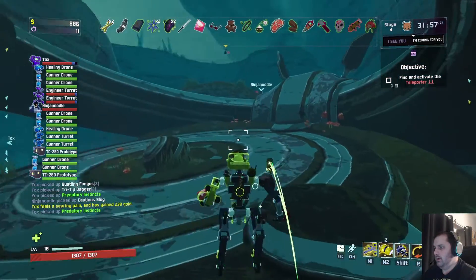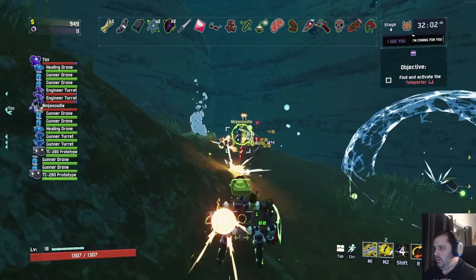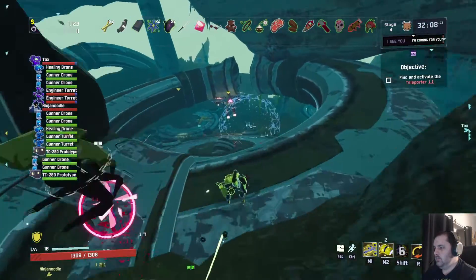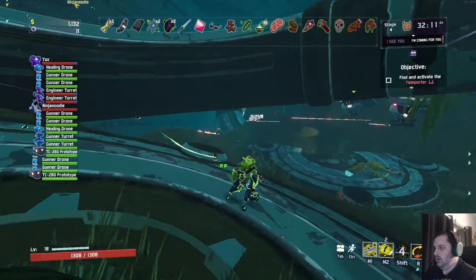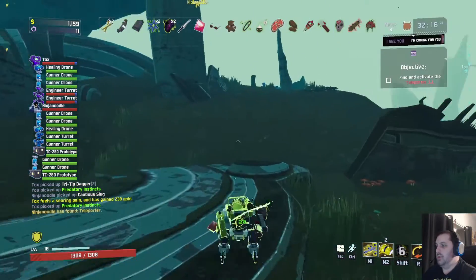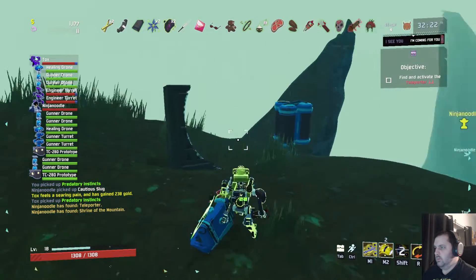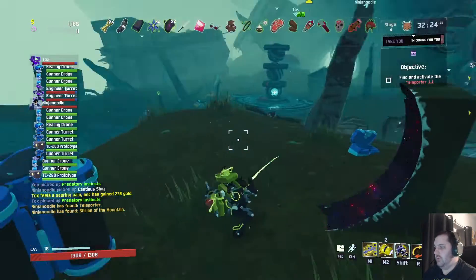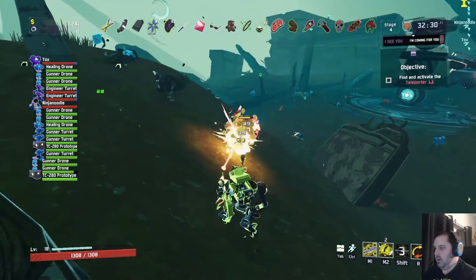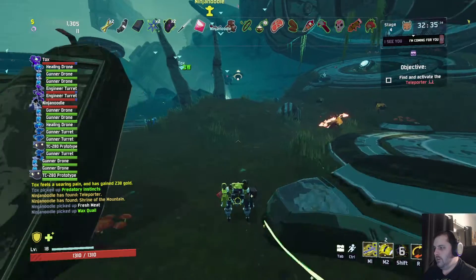There we go. Am I getting a ceremonial dagger? That'd be super helpful right now. Yay. Found it. Oh nice. The teleporter. I thought you meant the eggs. Also found it. Which one is that? Oh, shrine of the mountain. Hey yeah. So we're going to be fighting a leveled-up boss. Hell yeah. Always goes so well for us. And I got a wax quail. I love the wax quail.